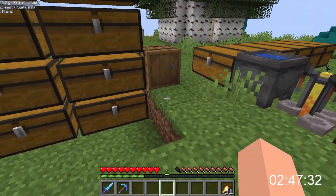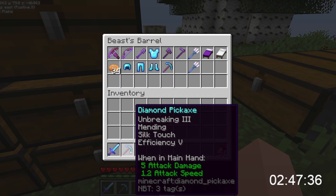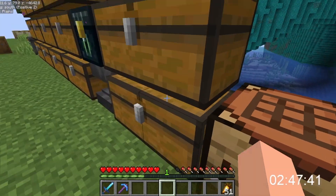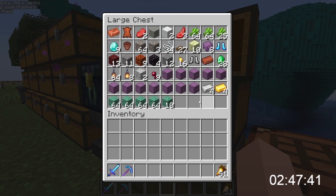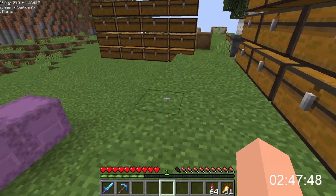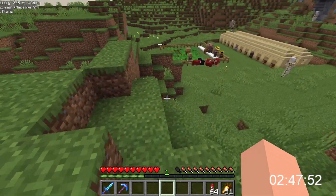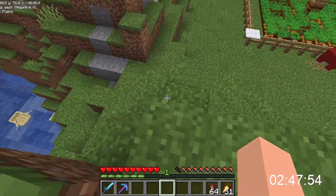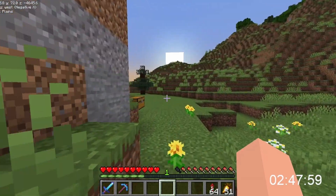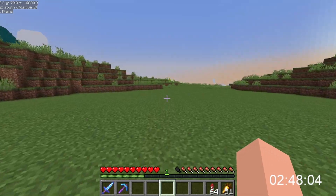I'll probably just have these two for now. I'll take the Elytra since it's not too far away. I've got one stack of rockets left, so I need to get some more later on, but that's not important for today. I have a tunnel bore — it's actually currently at the end of its tunnel. I'm going to go into the nether, go into the tunnel, take down the tunnel bore, and rebuild it elsewhere.